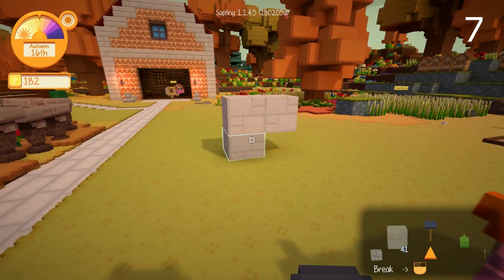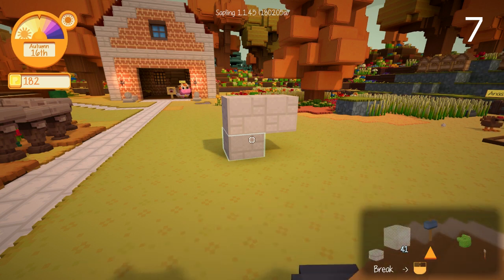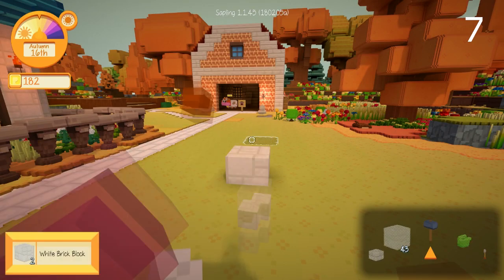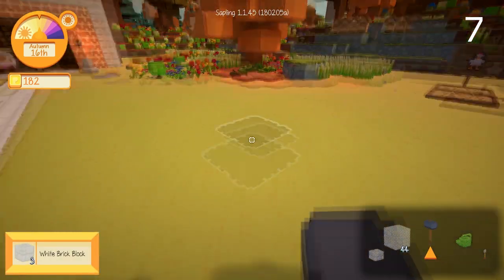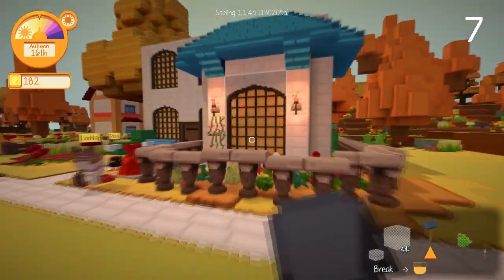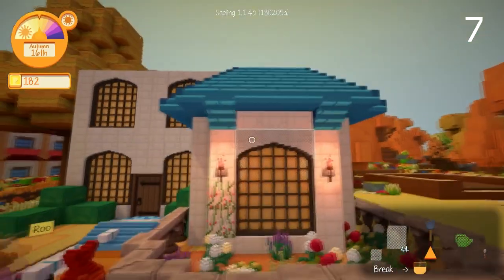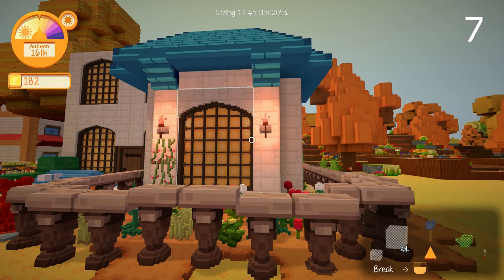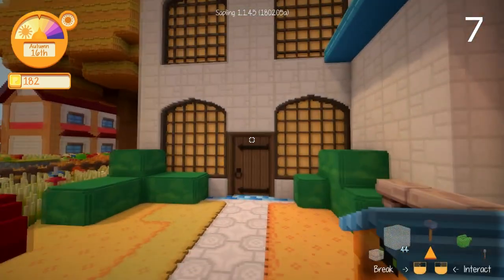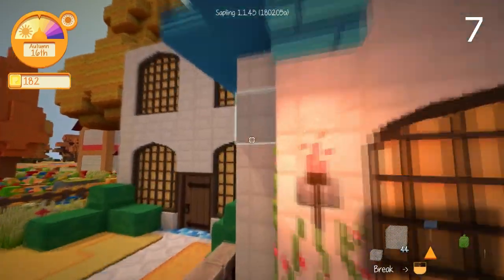The only official build tip I have is to understand that Staxel's build system is different from anything we've encountered in other games. There's a sort of physics system — unlike Minecraft where a block can float, in Staxel if you remove a supporting block they all come down. That's why I recommend going into creative to get used to the system. Also worth noting: some blocks are three wide, some are two, so it's important to plan ahead and know your block dimensions — like this door that I wish was one taller, but I didn't plan that out.